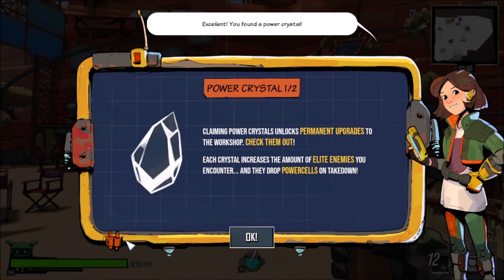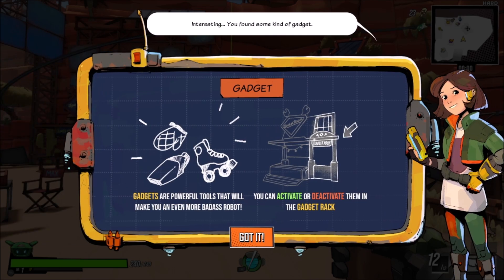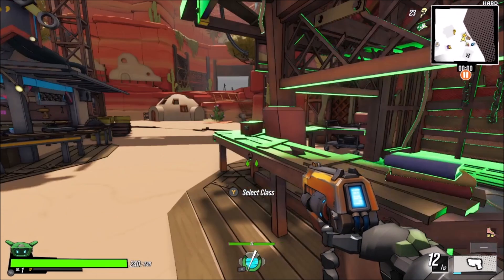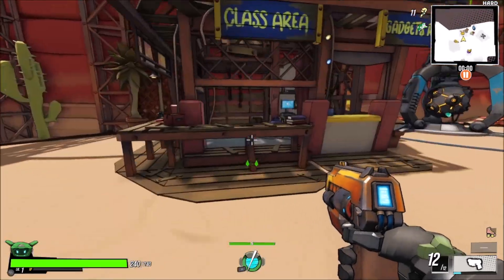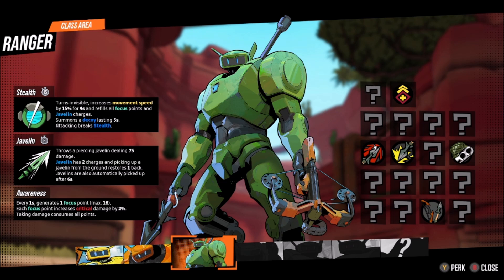Claiming power crystals unlocked permanent upgrades to the workshop. Increases the amount of elite enemies. You can activate or deactivate the crystals you have claimed at the crystal machine — and it disables its unique effect. Gadgets are powerful tools. We unlocked a bunch of stuff. We have 23. Getting this into that — it's just the way to go. Power cells seem pretty good. We have another class — the Commando, fires an explosive rocket. Increases critical damage — that's why it was kind of failing at the end.